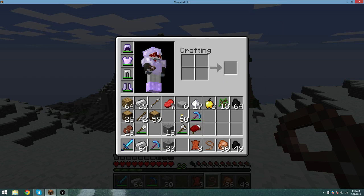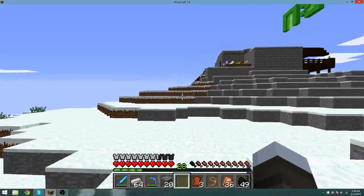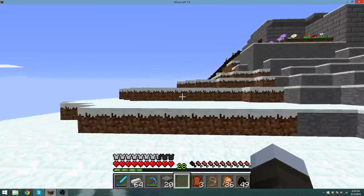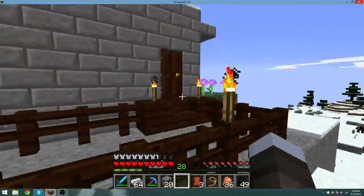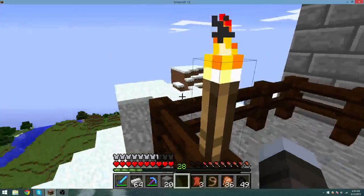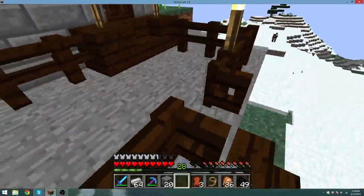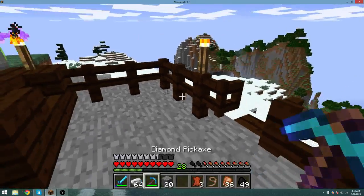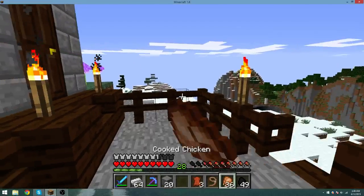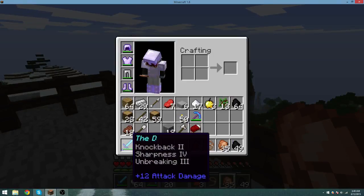Knockback — people keep saying that to me, that knockback is good during the purge. I guess if I'm low on health, but at the same time it's more annoying than not. Because during the purge, okay, I have knockback, that's better. But without the purge, I'm sitting here knocking back mobs — especially skeletons, you knock them back and it just gives them an advantage if you don't kill them. But it almost one-hits for a lot of things. I'd rather not have knockback, but as long as I get looting and fire aspect, I think that'll be a pretty OP sword.